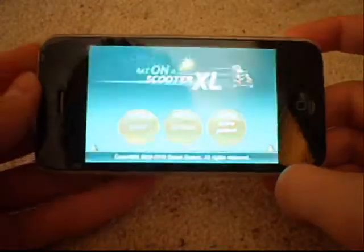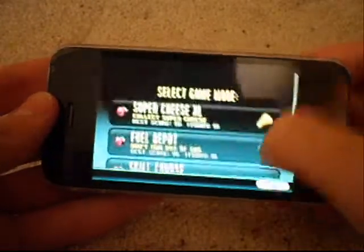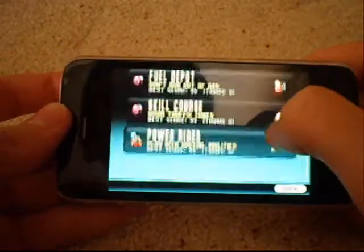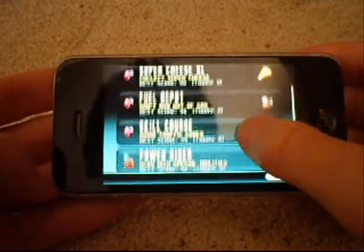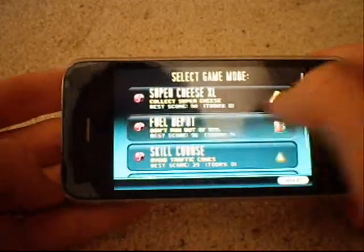So if you go to Start, you get 4 different modes: Super Cheese, XL, Fuel Depot, Skill Course, and Power Rider. You've got the high score there and today's best score shown for each one.